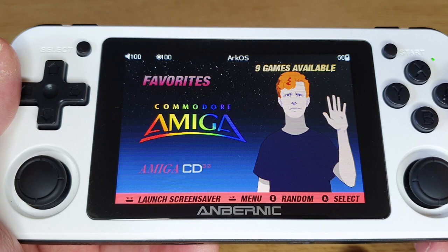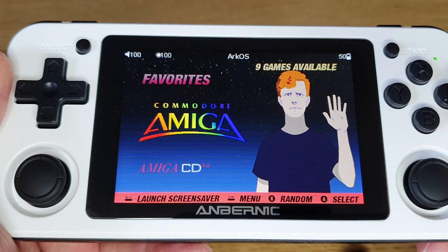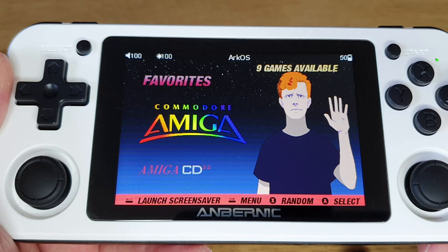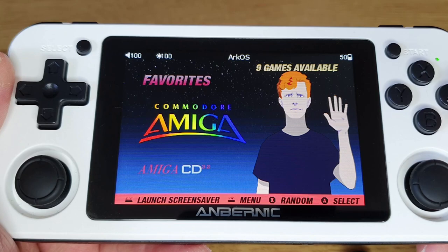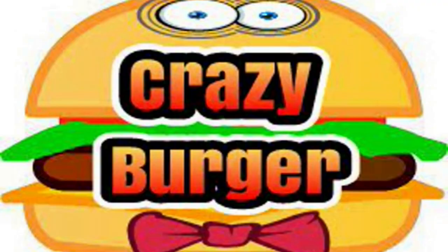Hi guys, welcome to Crazy Burger. Today we are going to be looking at playing Amiga and Amiga CD32 games on the Anbernic RG351P. It's not quite so straightforward like a lot of the other software on here, but it is possible. All you really need is the right naming of your files and the right kickstart files in each of the right folders. Sounds simple, but it's not as simple as you might think.